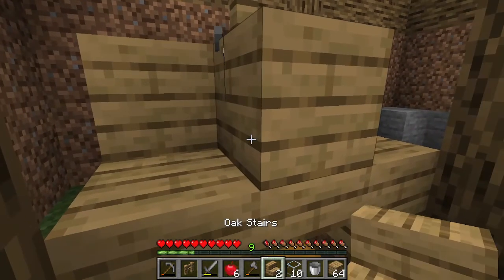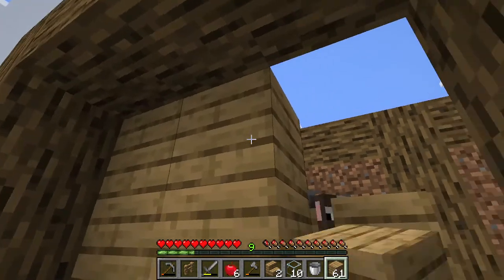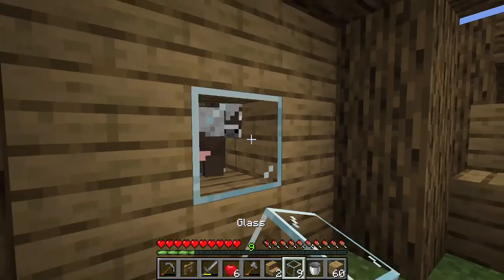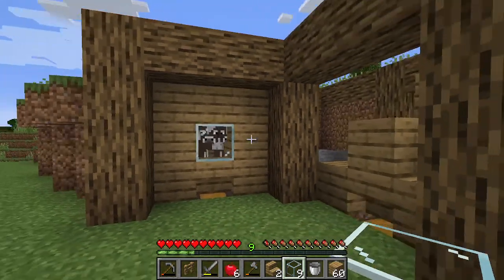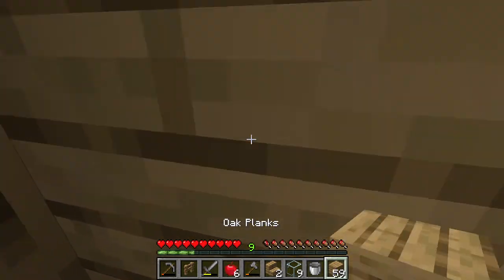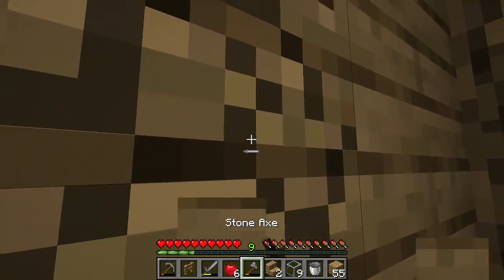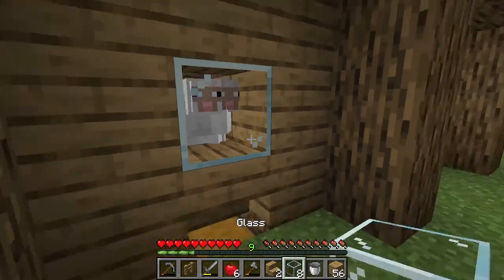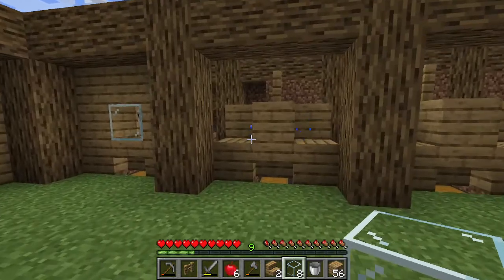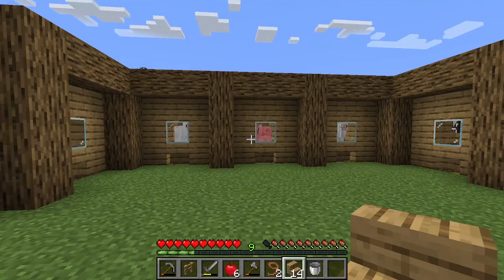And now technically, that is the basic form of the farm. All I'm doing here right now is making it more aesthetic — you could stop right there and just continuously breed them. All I'm doing here is removing that middle block with glass so we can see into the farm, and the side looks more unified, so I'm just filling in the back gap here and placing a glass block.